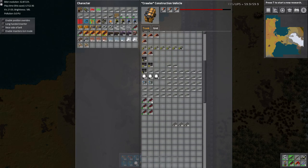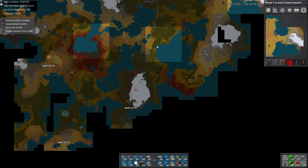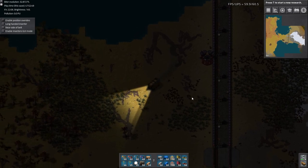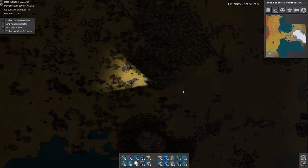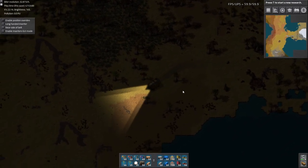We're pretty low on ammo here. It's probably guaranteed that we need another stack with the biters we have to kill. It's really hard to predict exactly how much ammo we're going to use on these biters. I didn't want to guess and make way too much.